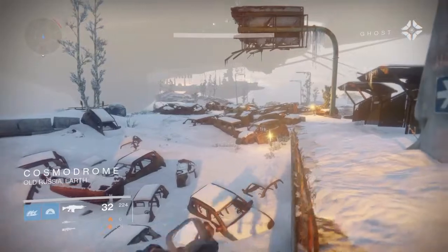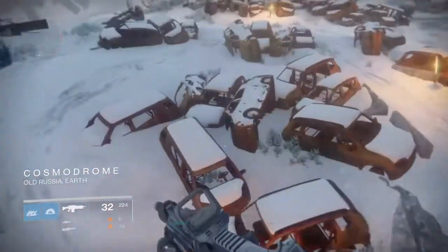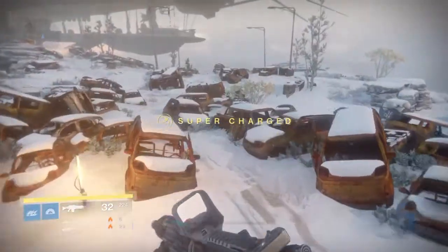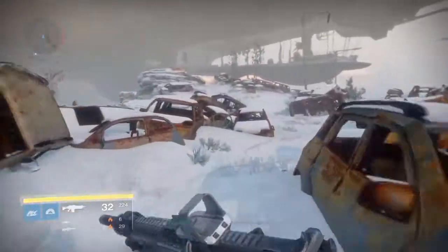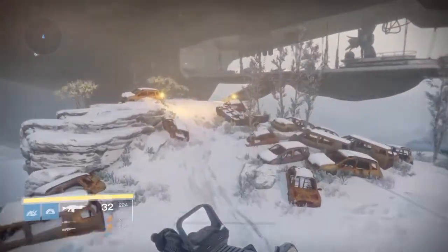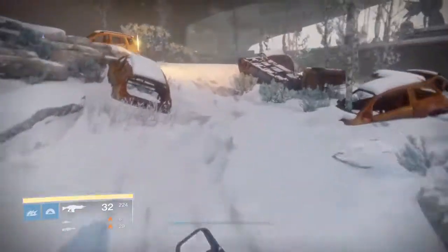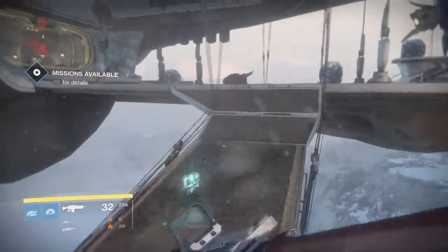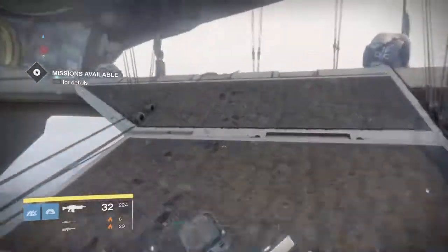Just make your way past all these Vandals — don't engage too much. As soon as you come out into the Cosmodrome you'll see a lot of cars, and this reminds you of spawn when you first started playing Destiny. Make your way over to this new ship that has been put here, and in this ship there will be a special chest for you to pick up, as you will probably see on my screen in a second.